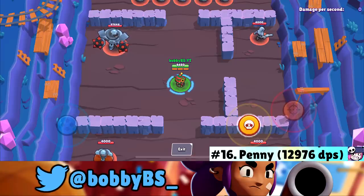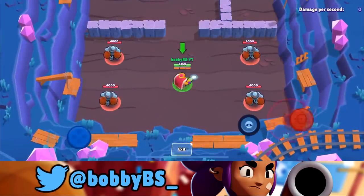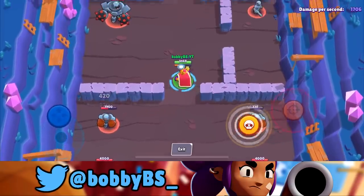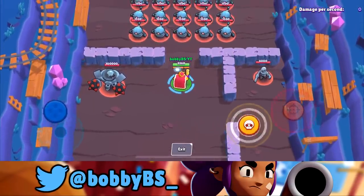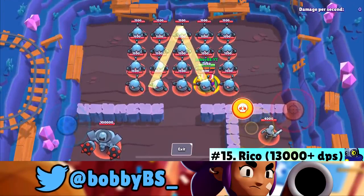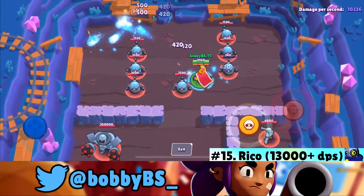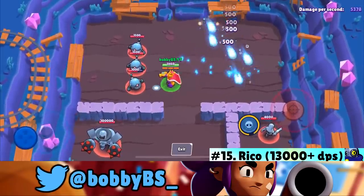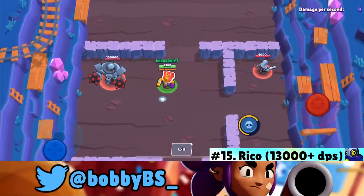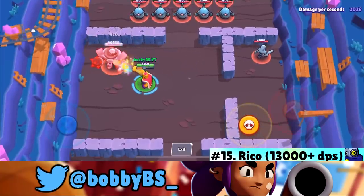At number 15 we got Ricochet. Rico does a good amount of damage if you use his super correctly, though it's pretty hard to optimize his DPS. He caps off in the mid-13,000s — only a tiny bit above Penny. That gives Rico the number 15 spot.